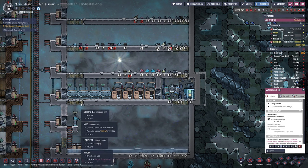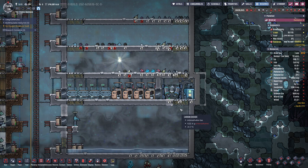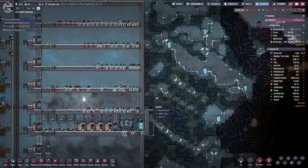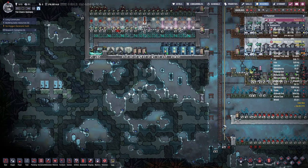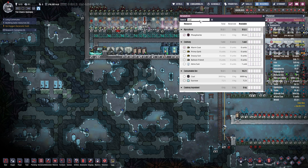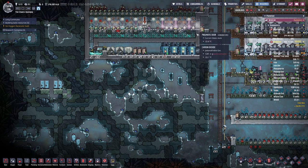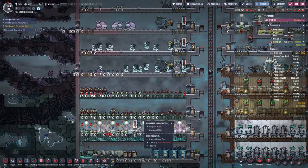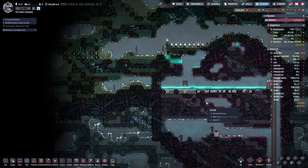We are going to have to add a block there for oxygen and air flow — I should really call it gas flow. How many wheeze warts? I don't think we've come across any wheeze warts. I could have sworn we had one somewhere. Apparently we don't have a wheeze wart.